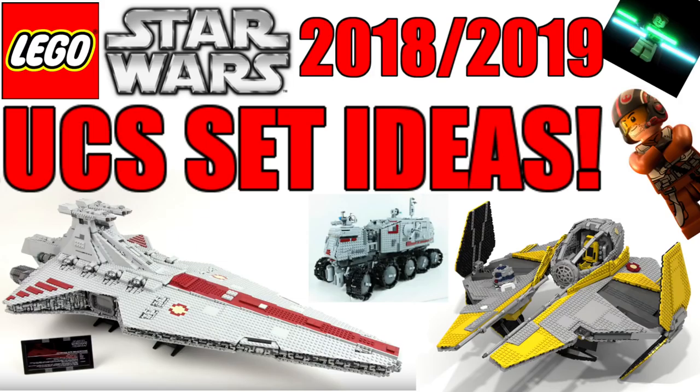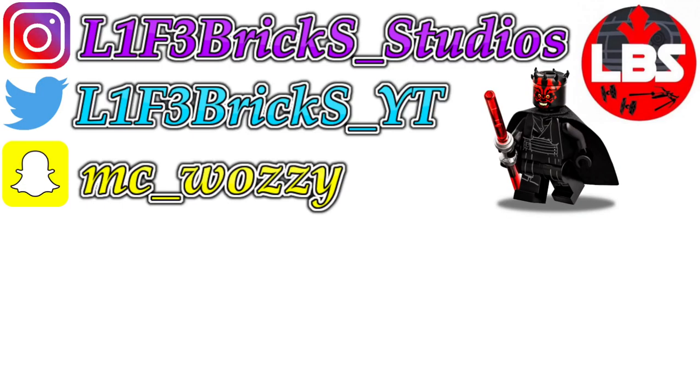Looking around at other possibilities, I don't think there's much else aside from maybe a UCS First Order Heavy Assault Walker, the Cargo Shuttle, or the ATM-6 Cargo Walker from Rogue One. I'm kind of surprised they never came out with those. UCS sets are all kind of up in the air — there are only a couple a year, maybe two to four max. Those are pretty much my thoughts. Leave your thoughts down below, let me know your opinions, and thanks for watching. Please like, comment, and subscribe — stay tuned for more, see you guys later!